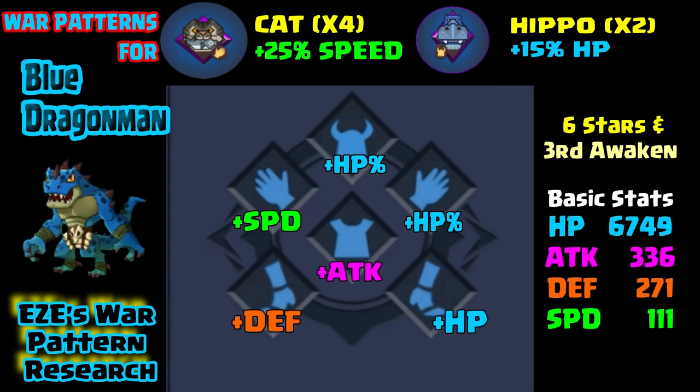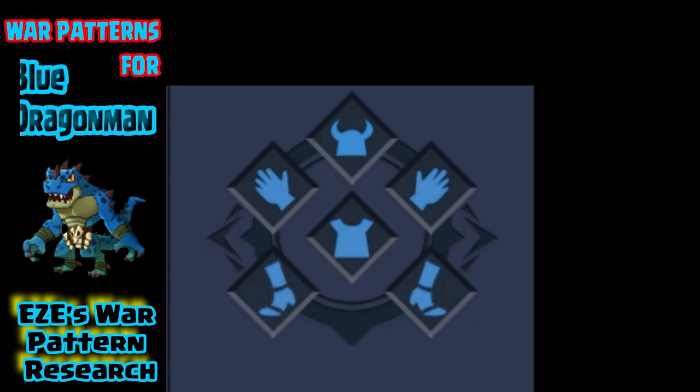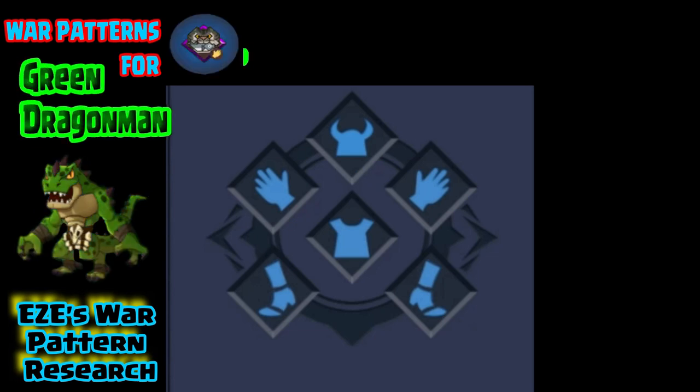Blue Dragon Man is a little different — his hit points are 6,700, attack 336, defense 271, speed 111. Nothing really stands out except the hit points, so we'll increase his hit points even more by putting hit points on his helmet and right hand. On the left hand we'll stay with speed. Focus on hit points and speed because two of his three attacks rely on hit points to do more damage, and speed also boosts his damage. You want speed in every one of his war patterns — increase his speed as much as possible so every war pattern should have speed in it.